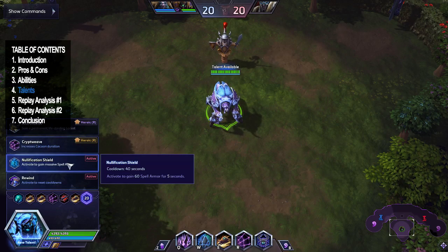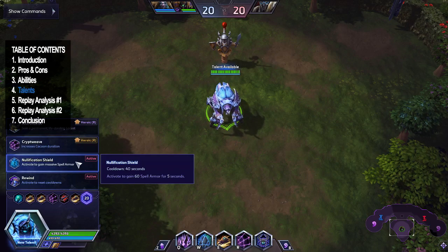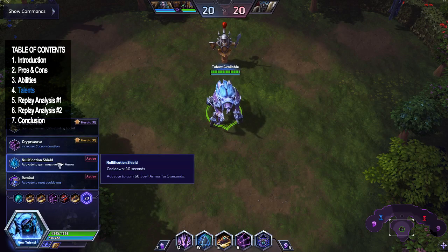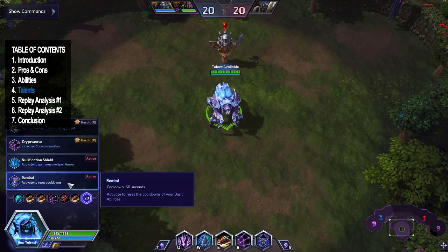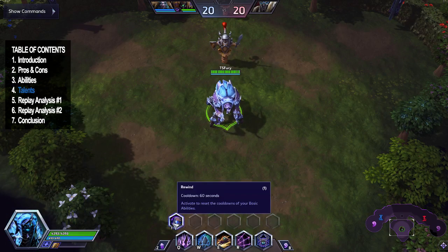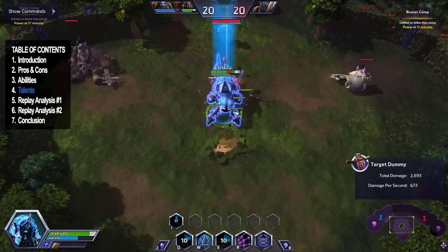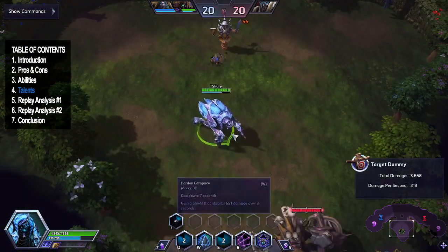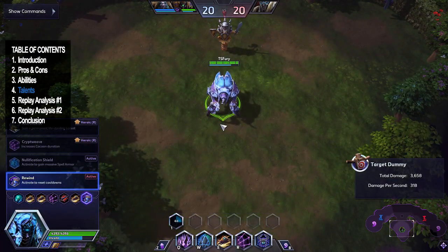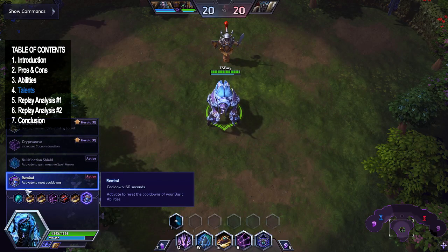At level 20, they changed Hardened Shield to Nullification Shield, which only gives spell armor for five seconds. I don't really take it — if it gave both armor and spell armor I'd consider it. Almost every game I go Rewind because it's just an insane tool. In a fight you want to E in, Q, Rewind, Q again, auto, then E in again. Rewind on tanks is pretty insane when you have CC like knockups and stuns, which Anubarak has built in.